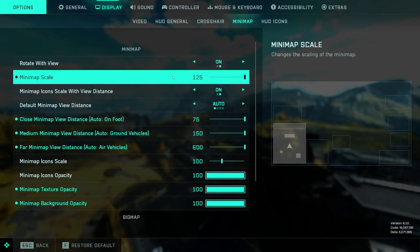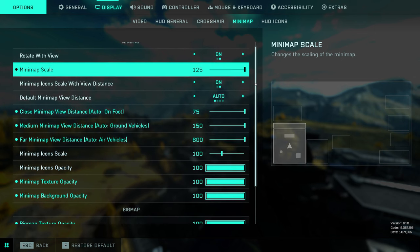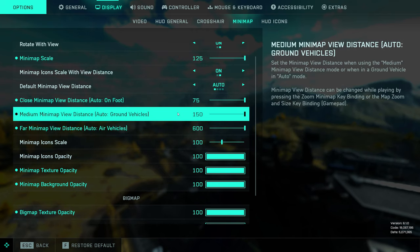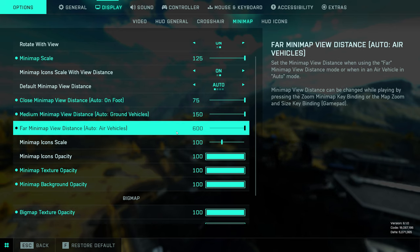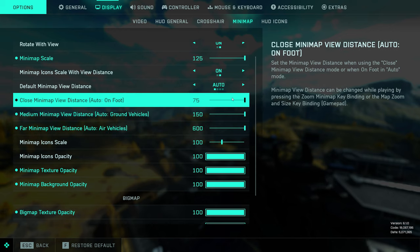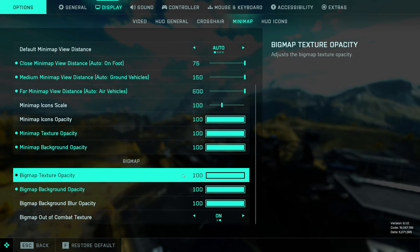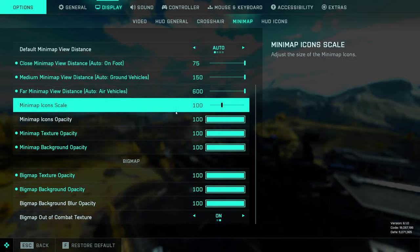The minimap section is a very big one. First of all, I like to increase the view distance for on foot, ground vehicles, and air vehicles to the maximum. I keep my minimap set to the automatic setting, so that whenever I get into a jet or a helicopter my minimap zooms out all the way up to 600 meters, and if I'm playing on foot it's going to be at 75 meters. Set it up this way and make sure this one is on auto — you shouldn't have to mess about with it as you're playing. As for the opacity, I just keep that at maximum.